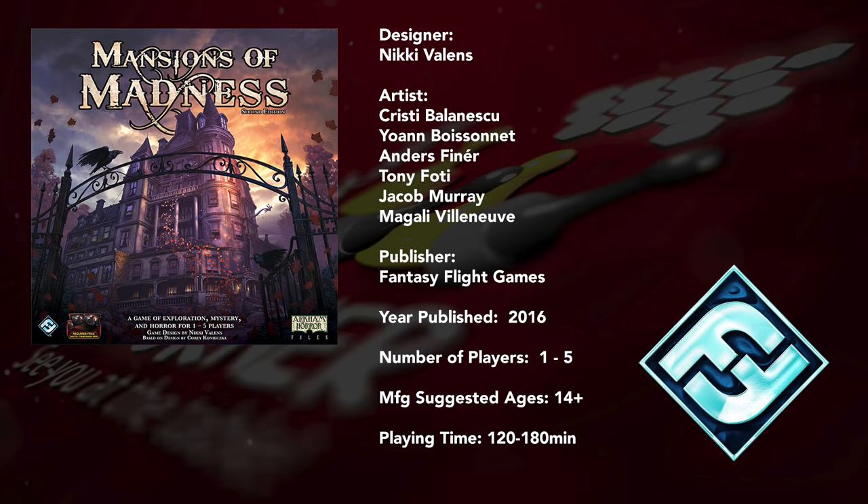Hello folks, welcome to Board Game Corner. I'm Mark and I'm Randy. This week we're taking a look at Mansions of Madness 2nd Edition. We're taking on the role of an investigator to search for the unspeakable. Mansions of Madness 2nd Edition is brought to you by Fantasy Flight Games. It supports 1-5 players, ages 14 and up, and the playtime varies greatly depending upon which scenario you choose.